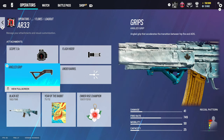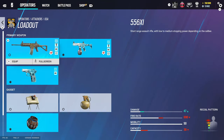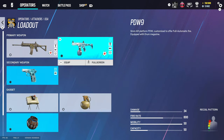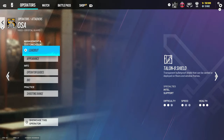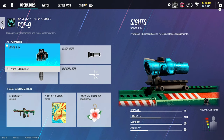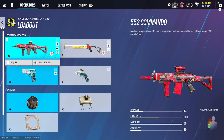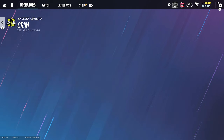I wouldn't use the MP7 just because Bandit has it on defense. For Flores, we use 1.5, flash, and angled grip. I don't touch the DMR at all. For Osa, she's got two good guns. If you want to play aggressive, use the PDW with 1.5, flash, and angled grip. If you want to play more passive, use 2.0, flash, and angled grip on Thermite's gun. I don't really use that gun — it's horrendous — but 1.5, flash, and vertical grip.